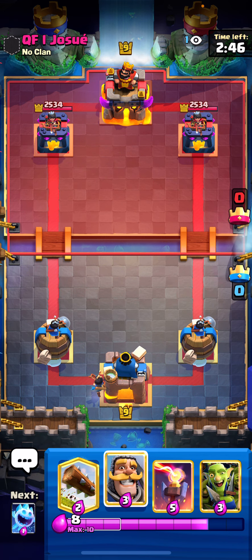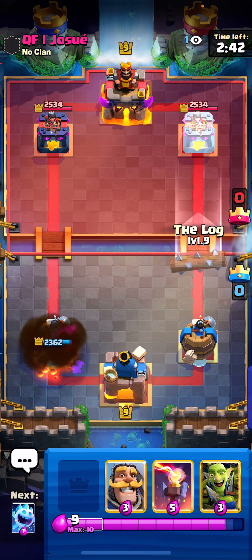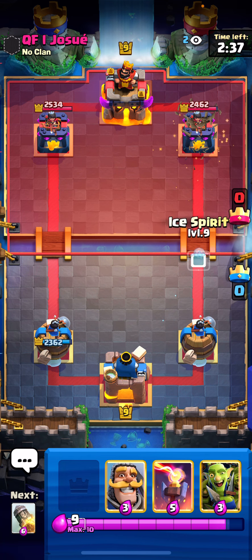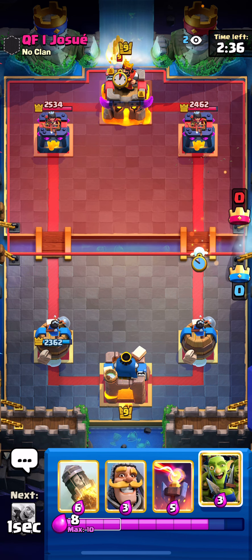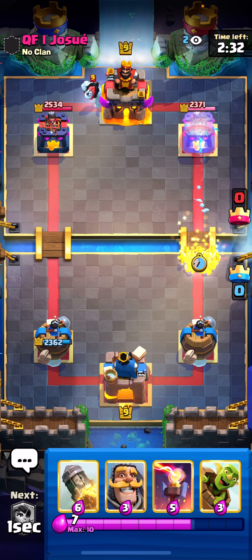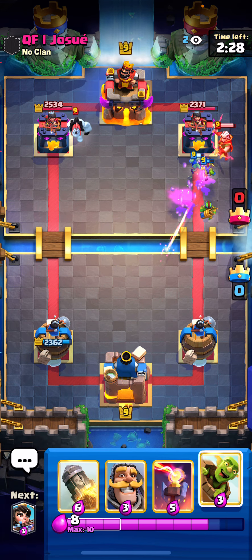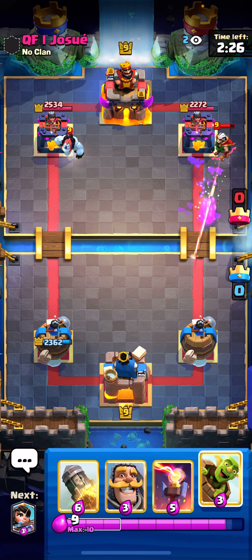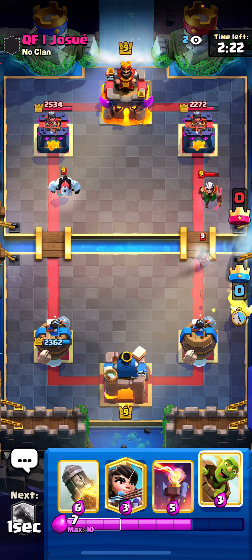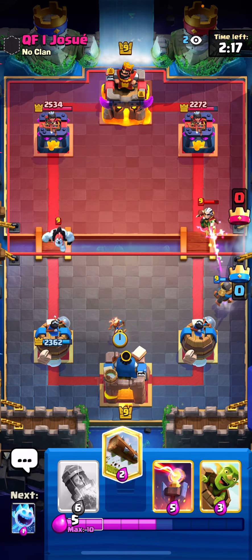We're going for a Princess in the back here. The opponent's going to go for a Fireball. We're going to log his right tower here. Going for an Ice Spirit. He's going for an Ice Golem, so I'm going to pressure here with the Goblin Gang, force out something maybe. I just got a Magic Archer — interesting deck. He's going to go for the Bandit. He's going for a Knight here — kind of played it too early. The Bandit charged.